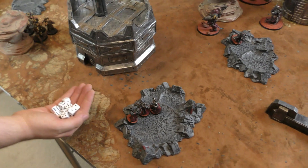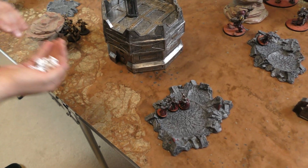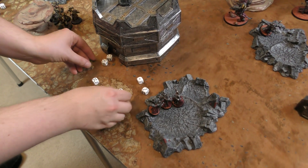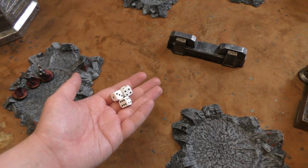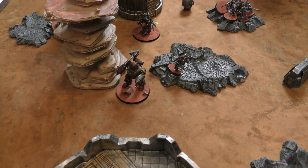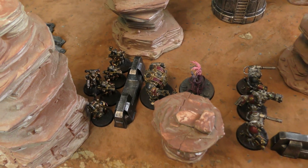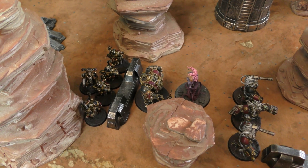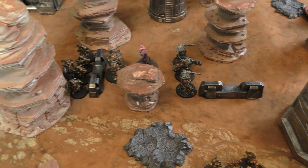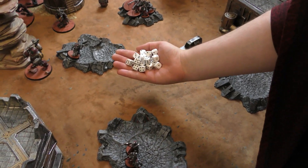Vanguard first: nine shots into the Chaos Marines, hitting on threes. Wounding on fives — sixes are two damage, but that doesn't affect them. Three wounds, no AP — three-up armour saves; all saved. The Kastelan Robot changes protocol and fires all 18 shots at the Havocs, really needing to whittle down those missile launchers. For one command point I use Our Duty, reducing AP by minus one and ignoring cover. Eighteen shots hitting on fours, rerolling ones near the Dominus. Sixes score one additional hit — lots of sixes there.